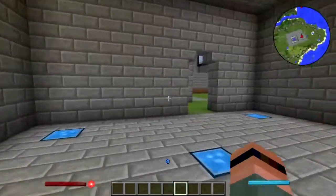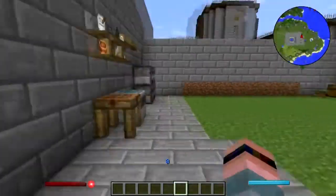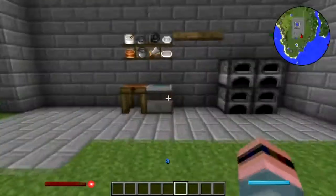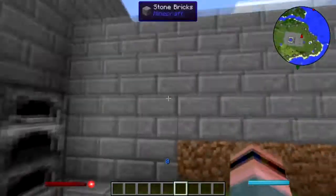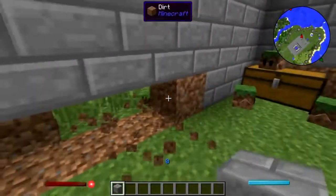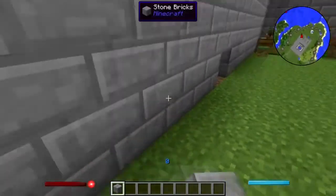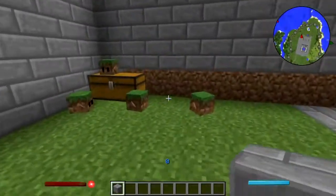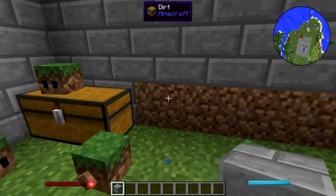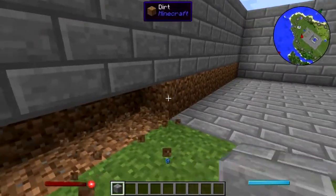Hey folks, welcome back to Natural Magic Building. Last time on survival we started to get the kitchen together. I can't make any of this functional stuff in creative, but what I can do is fix this mess here. I notice I have a little dirt army now - the dirt avengers have assembled!